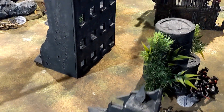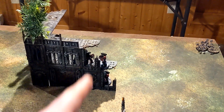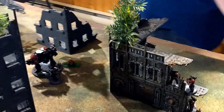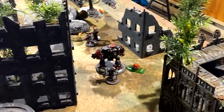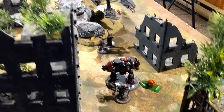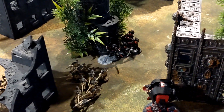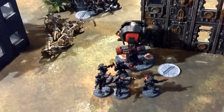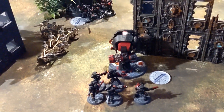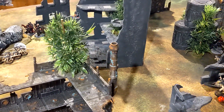Iron Hands turn two movement done. Rod with the Intercessors completed in this corner. A tree fell over. The Redemptor on three wounds is back up to six from the Forge Master healing. Captain and Tech Marine moved over this way. These Intercessors held their objective, moving up to secure it. The Dreadnought and squad moving forward holding this objective. Back after shooting.